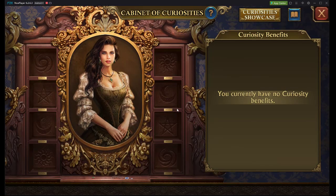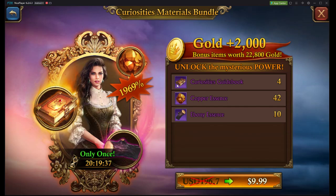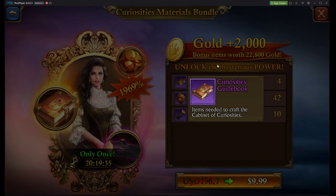Then we can go into the cabinet of curiosities. This does require some money if I'm correct — though upgrading with copper won't require money, you do need some curiosity guidebooks in order to craft these. It's going to be a very low investment, but keep that in mind if you are not spending.